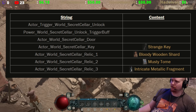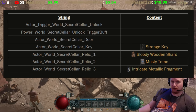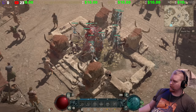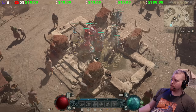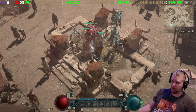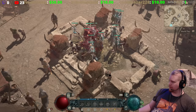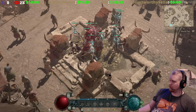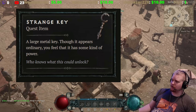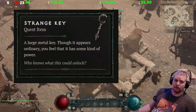There's also a 'power world secret cellar unlock trigger buff' in the files. It definitely seems like there is a secret cellar to be found, three relics to collect, and they need to be brought to the statue to be cleansed. The Strange Key is described as: 'A large metal key. Though it appears ordinary, you feel that it has some kind of power — who knows what this could unlock.' You apparently need this key to actually access the cellar.